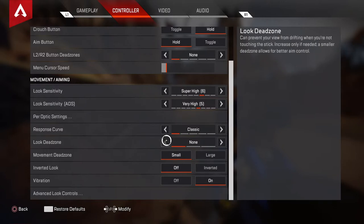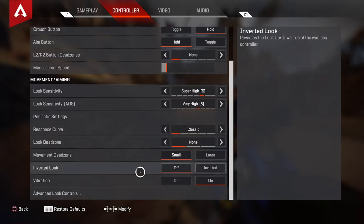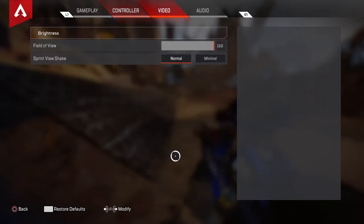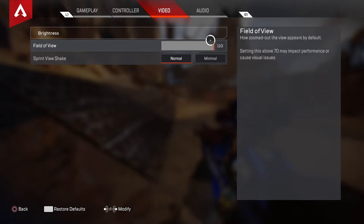Then go to your look dead zone and put it on none. Your movement dead zone should be on small, but if you do have drifty sticks — if your sticks drift — I don't suggest this. Then put your field of view on 110.